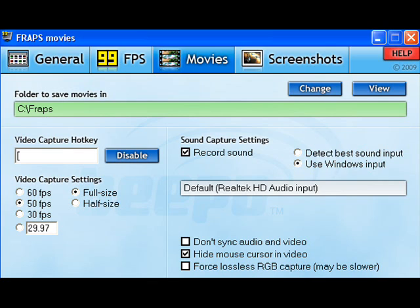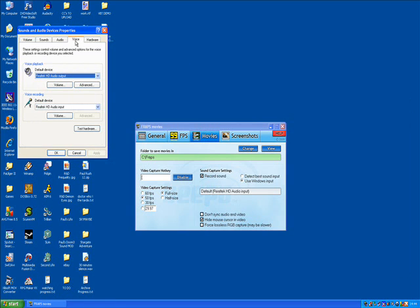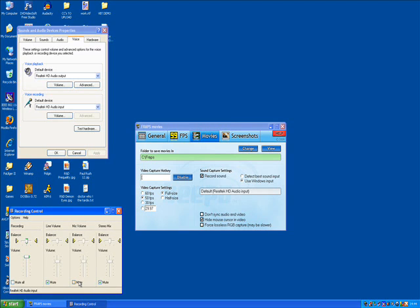Anyway, yeah. To record the sound — well, it's different on some computers, but this is how I do it. Record sound, use Windows input, detect by sound input — just detect something automatically. So, use Windows input. Then go to Start, Settings, Control Panel, go to Sound and Audio Devices, Voice tab, Volume. On my computer, this is how you do it: mute everything but the mic volume, have the mic volume unmuted, and have the recording thing all the way at the top. That means the mic volume is selected as the Windows input. You could unmute stereo mix as well, so it records you and the game. But the trouble is the game seems to be a lot louder than you when you record this way. So I don't do it. That's why I've got the microphone next to the speaker, so I can record both at good volume. And that's it.